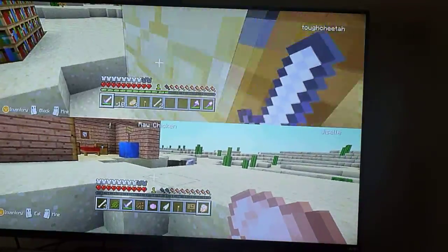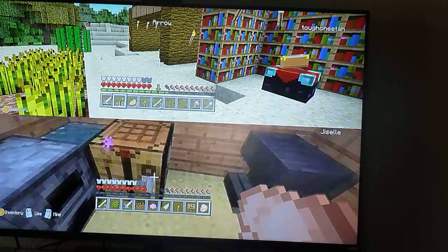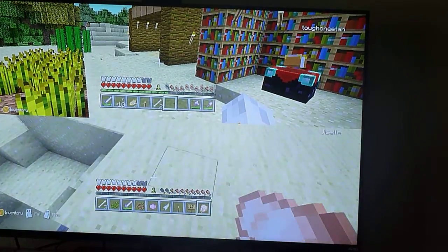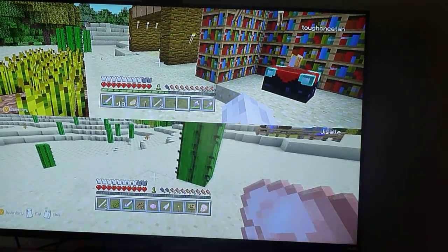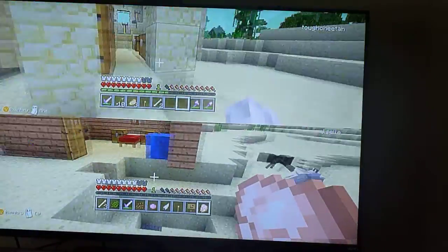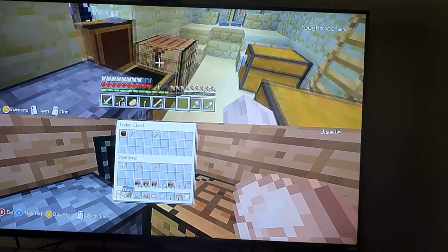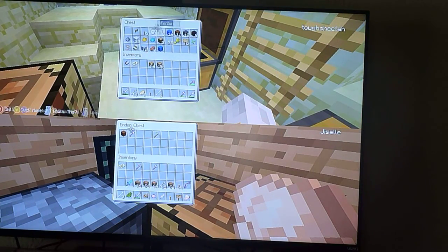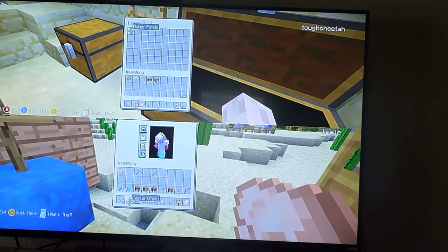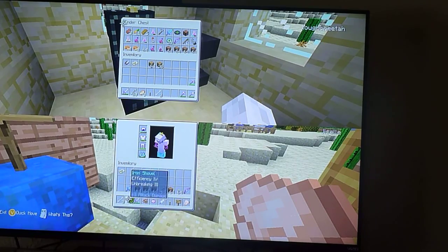I found the stronghold and I'm connected to it. I also found a band — a mineshaft — along with a dungeon, which is why I have horse armor and all that. We're not cheating. I got emeralds from my villagers and wool, plus farm baked potatoes.